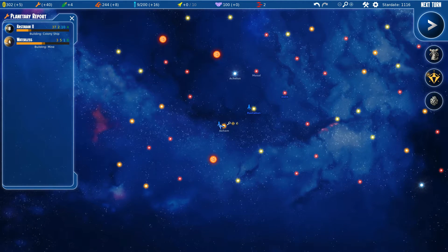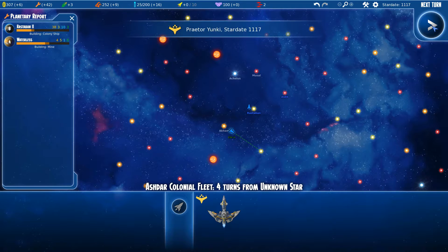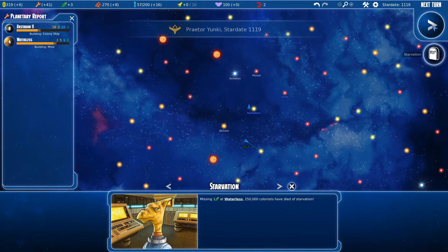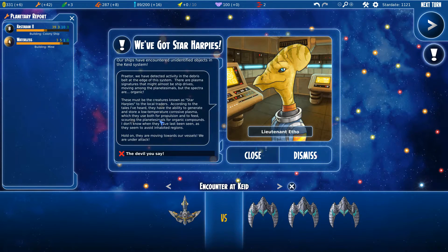We got the derelict colony over there. Rich minerals, precious minerals, native inhabitants. We don't have enough transports and I actually need more food — there's nothing I can do, still some turns to finish that. Detected activity — that might be ship drives. They're organic. There are three star harpies — they're going to attack my scout cruiser and they're probably going to beat me because it's just one ship.